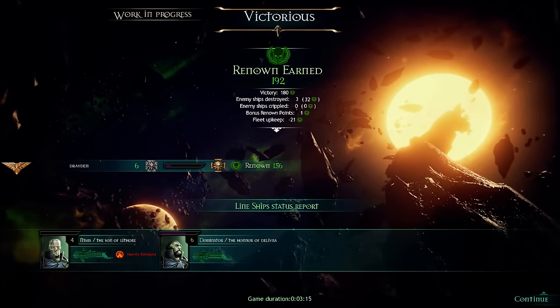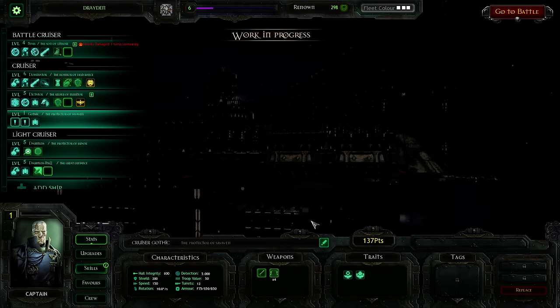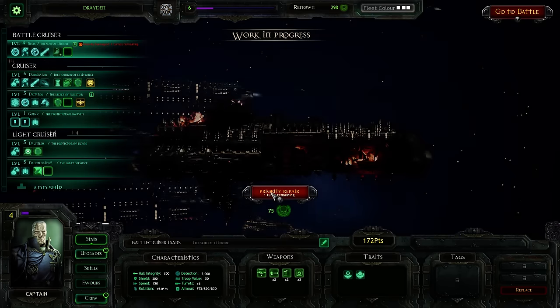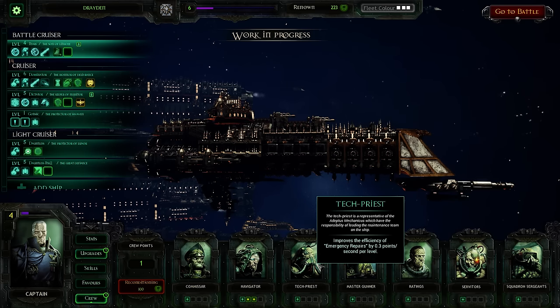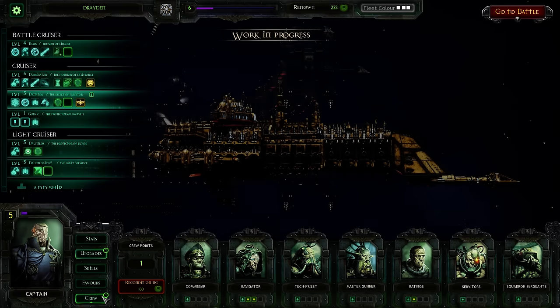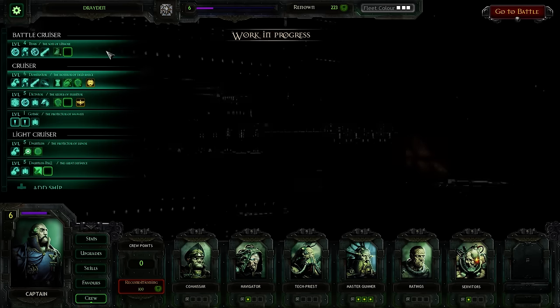You're heavily damaged now, Mars — I know that. My points are a little bit too high for a few of my ships right now. I might actually have to get a lower class ship, or a ship with a lower allotment of points. Alright, I'm going to give you tech priests. We'll do that. For my Dictator, I'm going to give you a master gunner — you can do a bit more damage. I could upgrade my ships right now, but I'm going to wait on that.